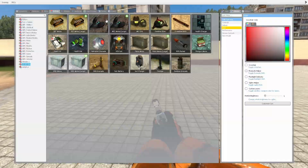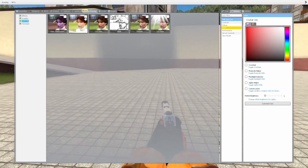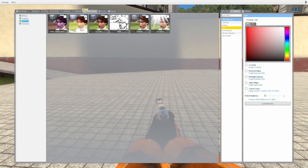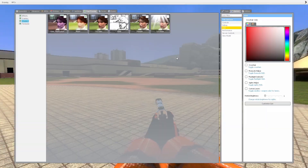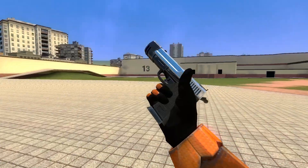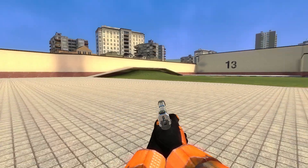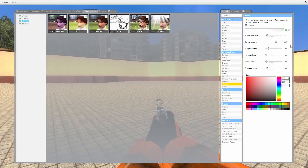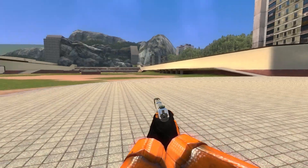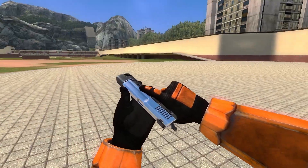First thing you need to do is go to Menu, Post Process. You're going to click on the little box here at the top right — Bloom. As you can see, it changes your game, and I just think it looks so much better. Here you can mess around with the different settings, change it to your liking. I'm going to keep it how it is right now, I think it looks nice.